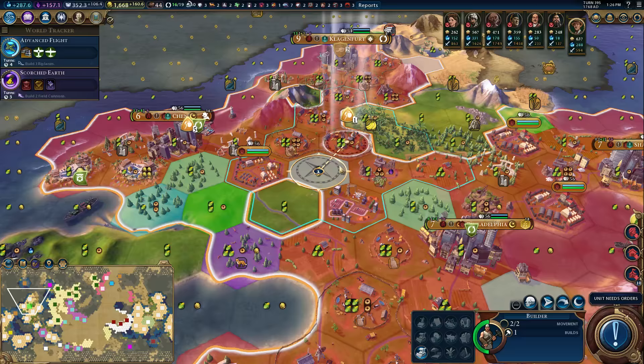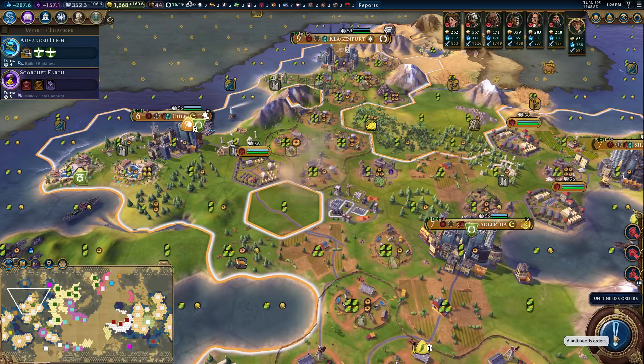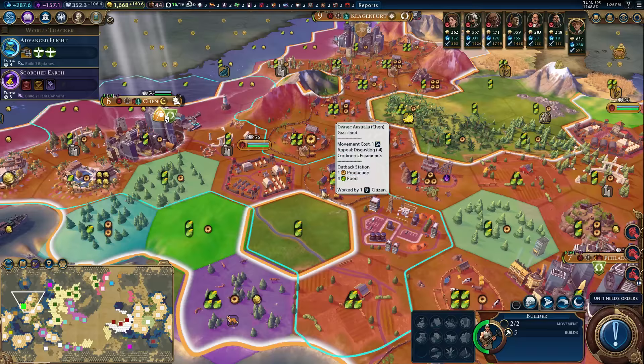Which is okay, because we were already kind of doing that. Although it does need two adjacent outback stations, whereas the farms later on just need one neighbor to be sufficient. So there's a slight difference there.